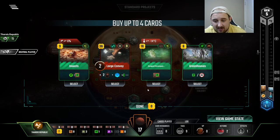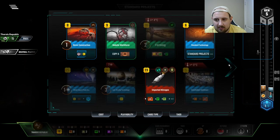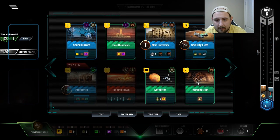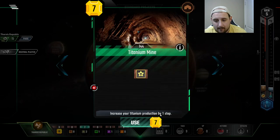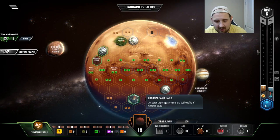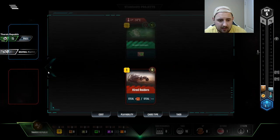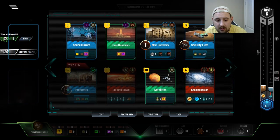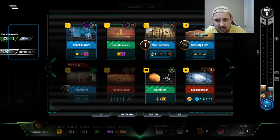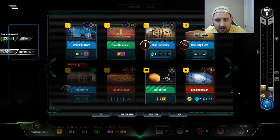Some of this in particular — the plants production, science tag, greenhouses, and insects. We're gonna hold off on the large convoy though because I'm afraid I'm overbuying. Grab the cards! At least the one that only costs an energy. Hired Raiders. Here's the thing — I wanted to buy Mars University before robotic workforce but doesn't look like that's possible.